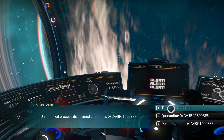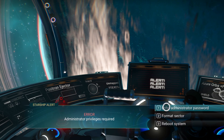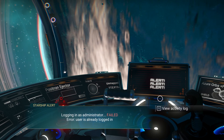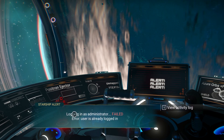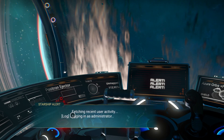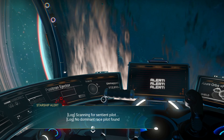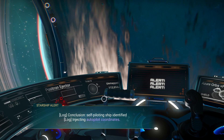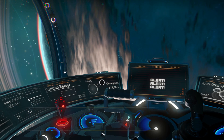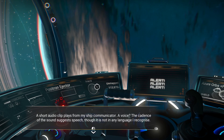Log - failed user. Fetching recent user activity. Logging in as administrator - success. Hijack script - pilot interface not found. Scanning for sentient pilot - no dominant race pilot found. Conclusion: self-piloting ship identified. Injecting autopilot coordinates. Are we going to warp somewhere? Alert, alert, alert - I don't like that. And that is the new autophage race language that we just saw, I think. We're going to learn that just like we learned Gek, Korvax, and Vy'keen. A short audio clip plays from my ship communicator - the cadence of the sound suggests speech, though it's not in any language I recognize.